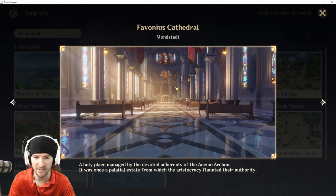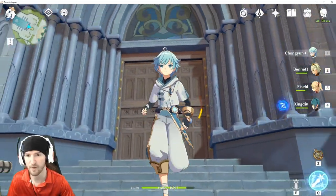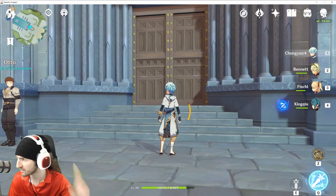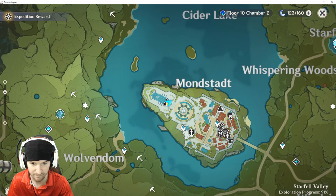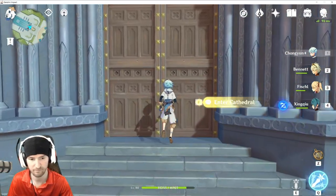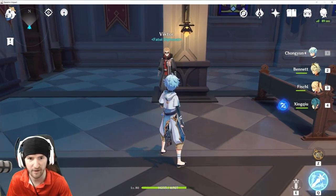And we're off to Mondstadt — the Favonius Cathedral. You should already know where this one is. Here we are at the cathedral inside Mondstadt. For those of you that don't know, here's the mini-map — we are literally inside Mondstadt right here. You walk inside, and the location should be right around here on the floor in front of Victo.